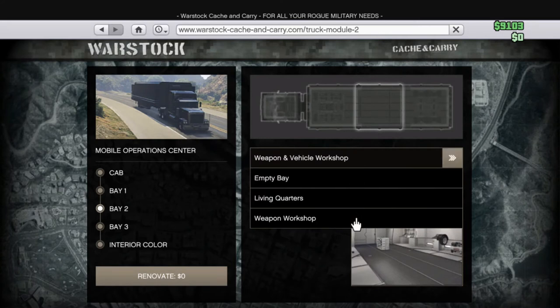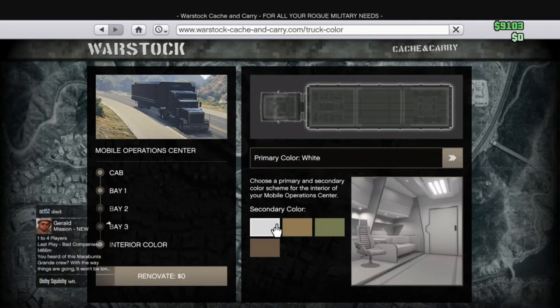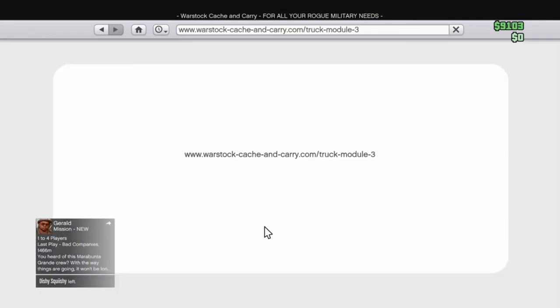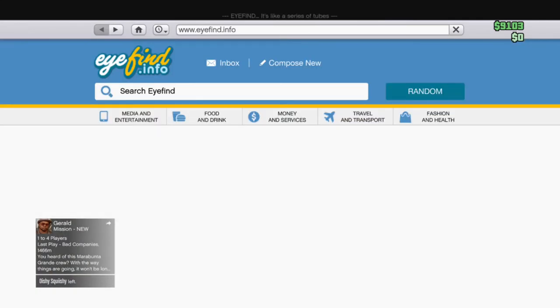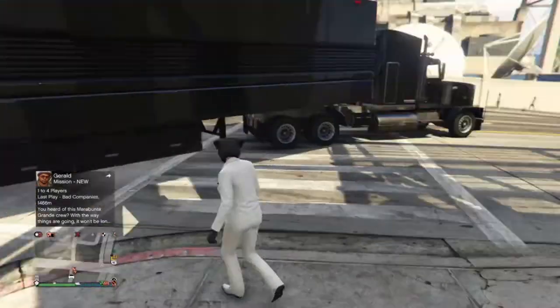Bay Two is a vehicle workshop, or you can put a living quarters or just an empty bay. Bay Three is the same — and if you get the vehicle workshop it actually takes up both bays. You can also change the interior color — there's white, and something I think is brown, and you can keep changing it. I like the white the most. That's really it for the interior — you can change the color and upgrade it kind of like a normal car.